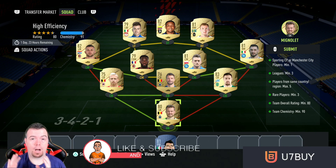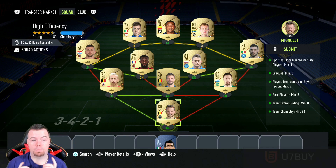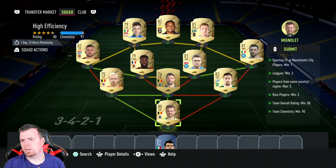Just so you know, this is a method — you don't have to copy me exactly. Player prices are all over the shop, FYI, so they will probably go up in price. But we got a shadow card again, so let's get into it. Thank you very much for watching. The requirements are: Sporting CP or Man City player, Sporting being one of the best options.